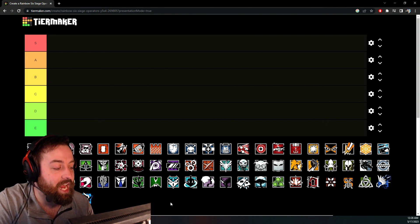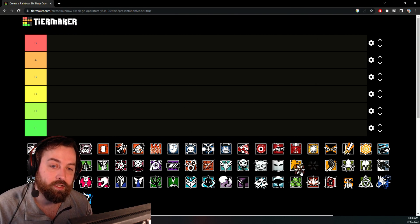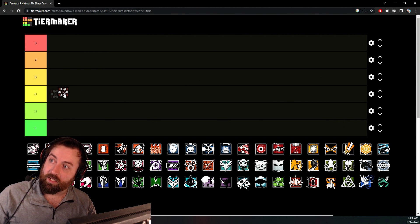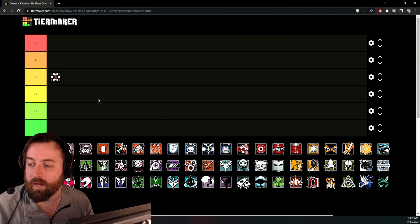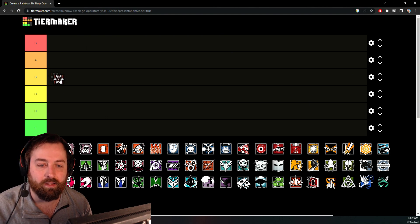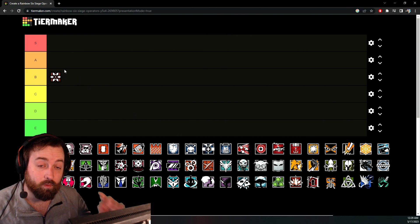Now we're going to the operators that have been changed this season. Thunderbird is losing Impacts and Nitro and getting Barbed Wire and a Bulletproof Camera, but her cooldown on her Kona Station is going down to 15 seconds from 35, and healing goes to 20 health instead of 30. Her Kona Station is getting a massive buff but her overall kill potential is going down. I'd place Thunderbird at C tier, but with the Kona Station buffed I'd raise her slightly — she's more of a support healer now. On console I'd say B tier; on PC most players would prefer Doc because Thunderbird still has quite a bit of recoil on PC.